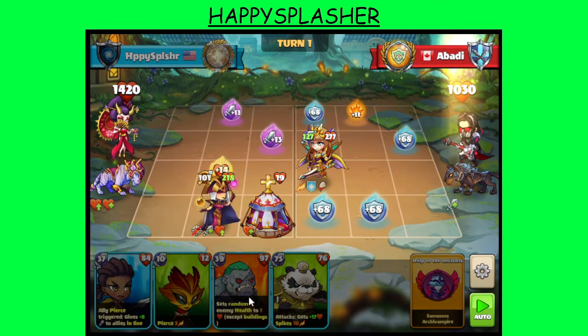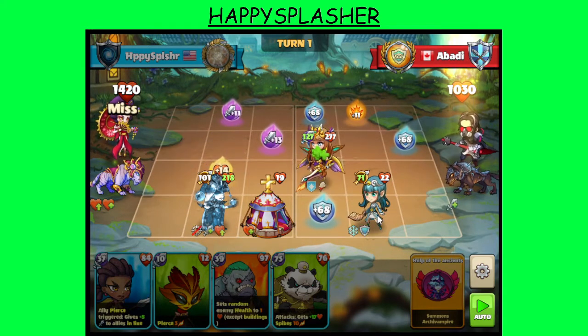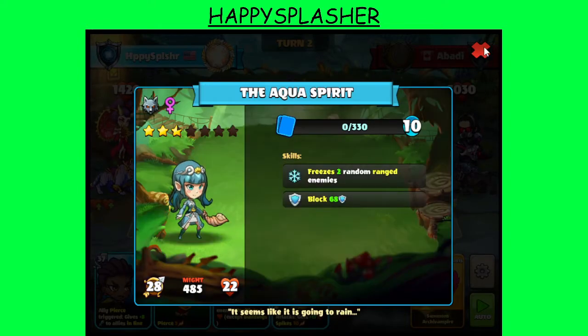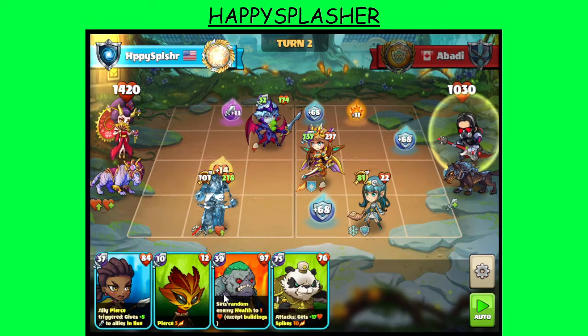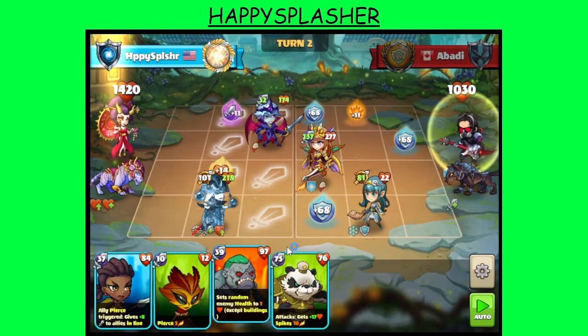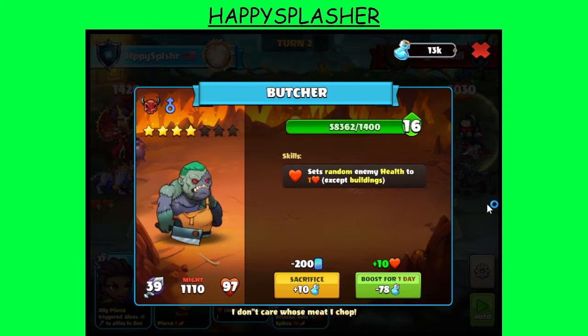Probably next turn, depending upon what happens, we'll either summon the Butcher over here or perhaps this melee hero. We have the ranged hero over here that freezes two of our ranged heroes, also on the block rune. We will summon our vampire early, and then we'll summon the Butcher. The Butcher sets the health of one of the enemies to one, potentially getting rid of the Angelia. Also going to place this melee hero in front of the Justia, just for a little bit of protection.